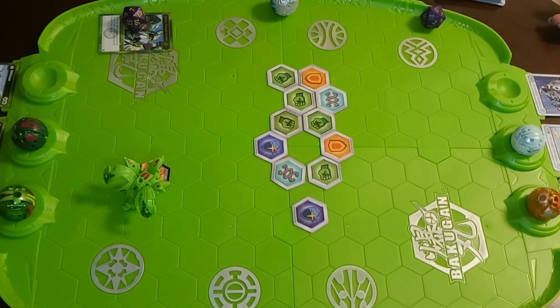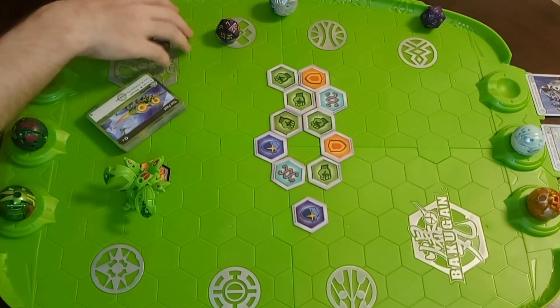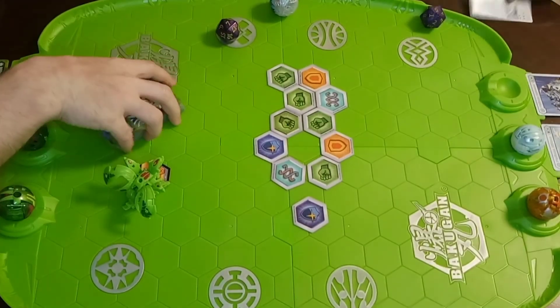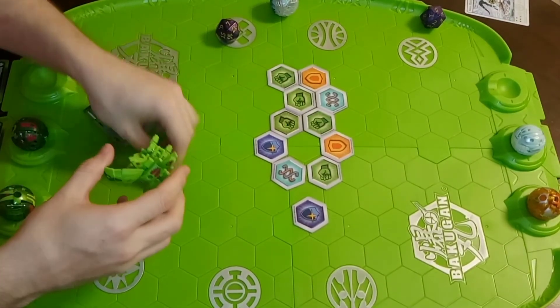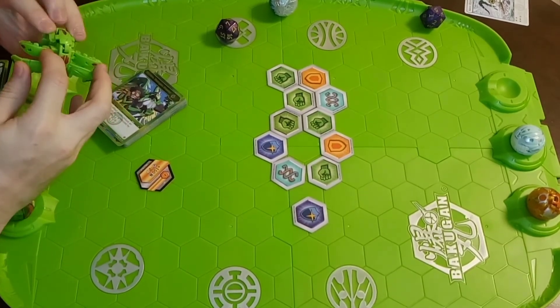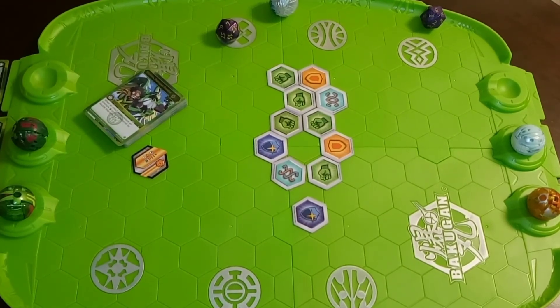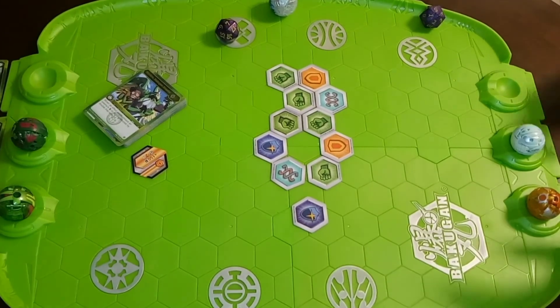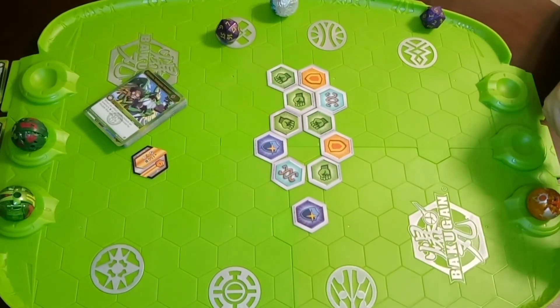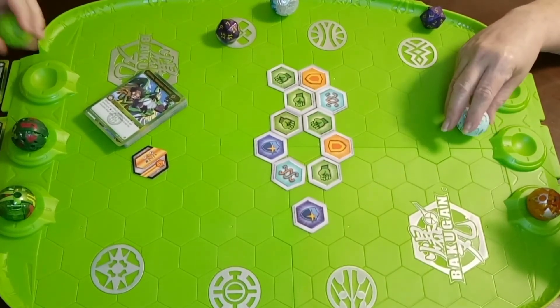That means Ventus will move on to face Pyrus, and Heos will go into the loser bracket to face Darkus. I'm very excited for those matches — they'll all be coming up this week. Make sure to hit that notification bell so you don't miss them. Thank you all for watching, and as always, Baku Crew, stay safe and remember — Bakugan Brawl!